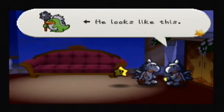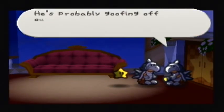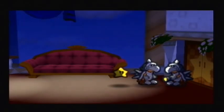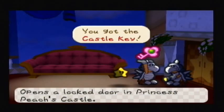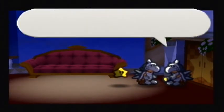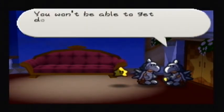"Where is my relief already? My shift has been over for ages now. Could you go find that slacker and get him up here? Please, I'm exhausted. He looks like this. He's probably goofing off outside the castle somewhere. Here, take this to find him." And you'll get the castle key — the key to the entrance of the castle. You won't be able to get downstairs without it.